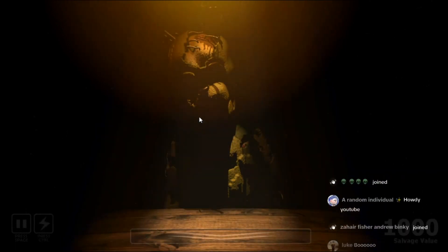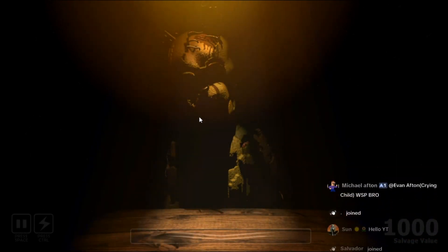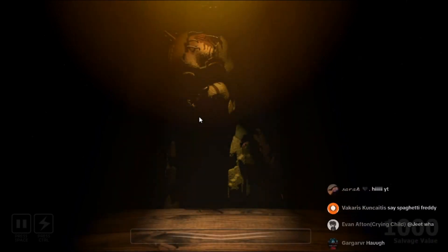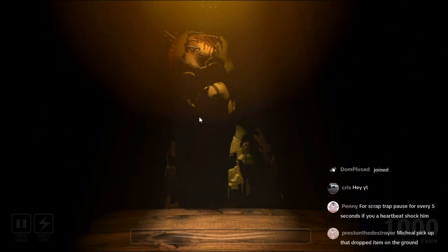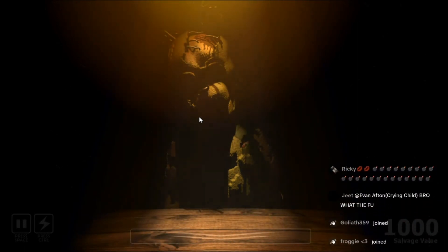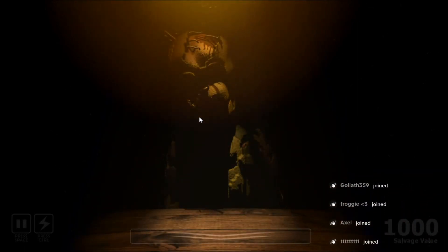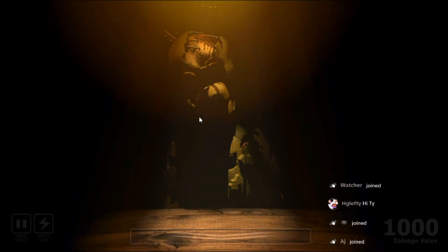You have chosen to proceed with the maintenance checklist. Remember, use your company-issued taser to return the animatronic to a neutral state if you feel that it's becoming unstable or aggressive. You can only use it three times before it begins to damage the animatronic and decrease its value. Begin audio prompt in three, two, one.